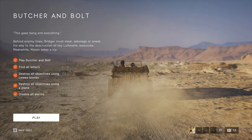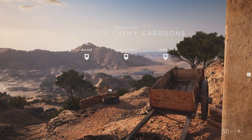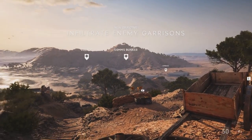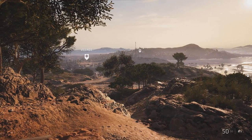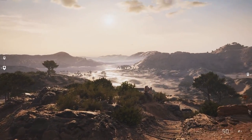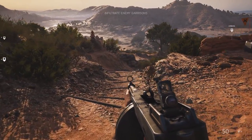Now we'll move on to Act 2. Taking a quick look at what we have to do: find all the letters, destroy the objective using bombs and a plane, replay it, and disable the alarms. Once we start, you'll be given three objective markers — all three locations have alarms that need to be disabled. The village and the airfield are the only two with objectives to destroy. Proceed down the hill to find the first letter. There are six in this act, but this is the last act that has letters.